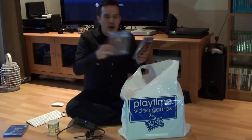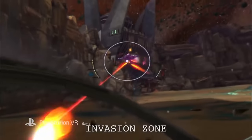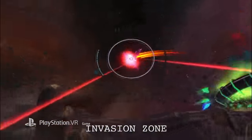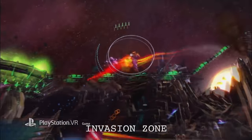I also got Until Dawn: Rush of Blood. Until Dawn was a horror game that came out last year — really enjoyed it, played that right through in about a week. This is meant to be pretty scary. As a game it's not that amazing, but it was only 15 quid and it's meant to be a good demo of the technology. I also got Super Stardust Ultra VR. I used to love Stardust and Super Stardust on the Amiga back in the old days, and it'll be interesting to play asteroids using a virtual reality headset.